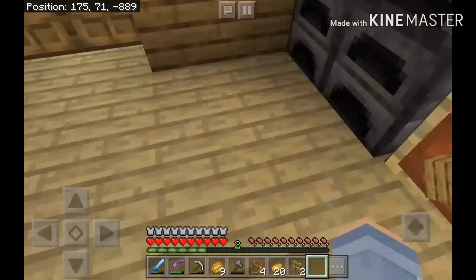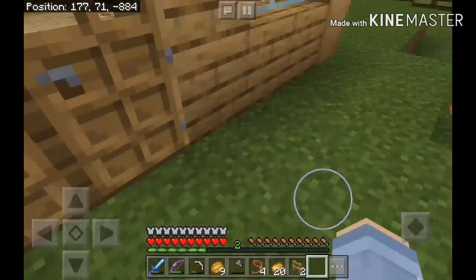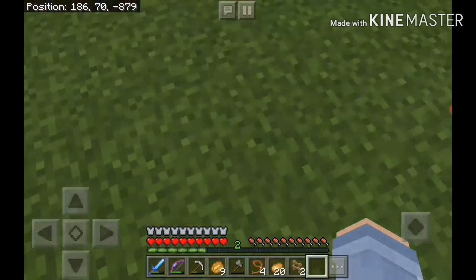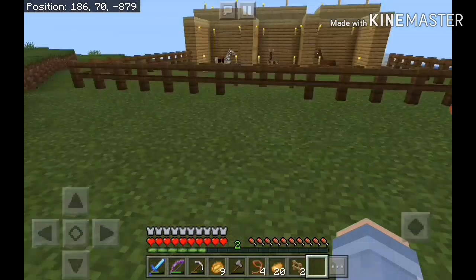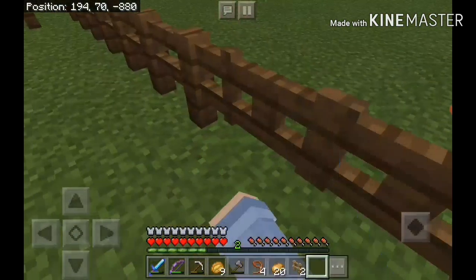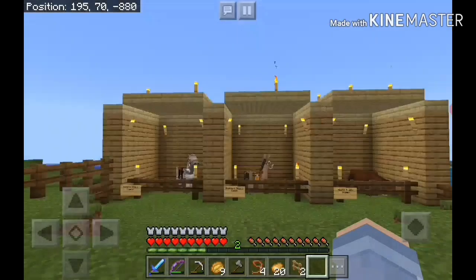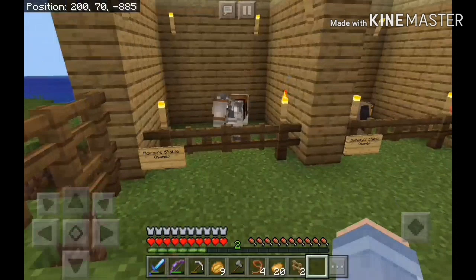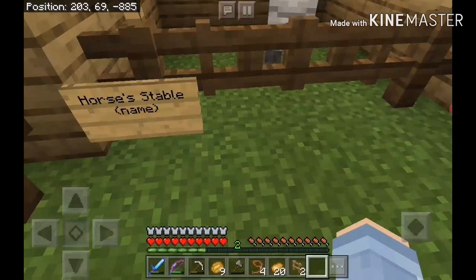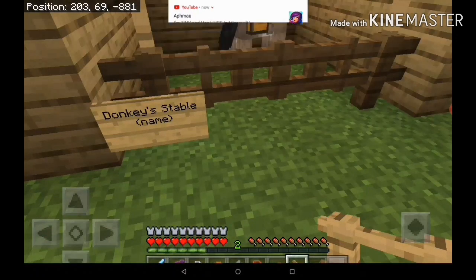So if you guys saw last episode, I started to work on the stable. I kind of messed up a little bit but I'm going to show you — see the fence? Ready, three, two, one — and there it is! I can let them out, I can do anything. I'm going to make some barrels and add things. So these are the stables.